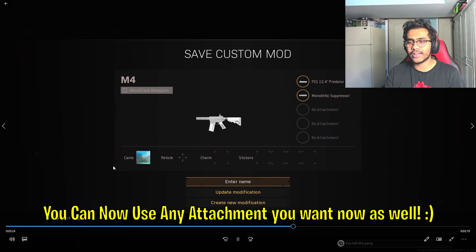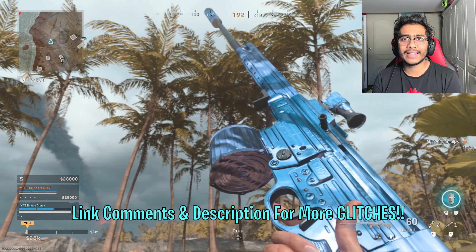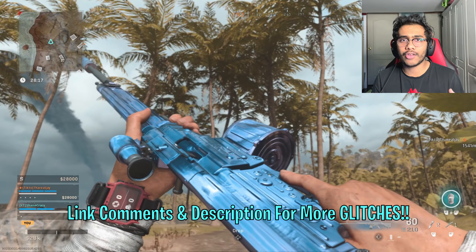Before you're finished, make sure you save it as a custom weapon mod so it saves when you go back into Warzone. If you enjoyed this tutorial, be sure to like and also subscribe. I post daily best class setups along with glitches just like this. Stay tuned for much more content on Season 4, which will be next week. I'll also put my previous glitches in the description and comments down below. Thank you so much for watching, have a great day, take care, and peace.